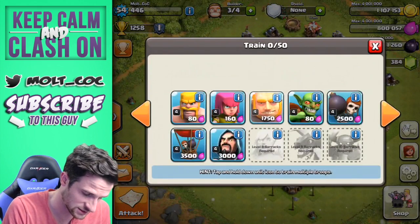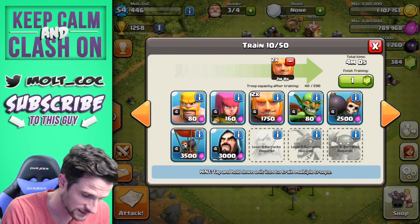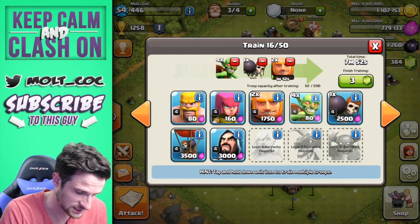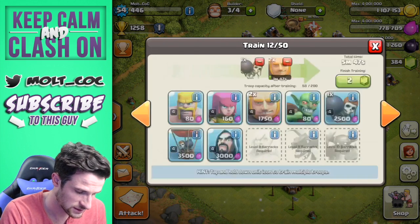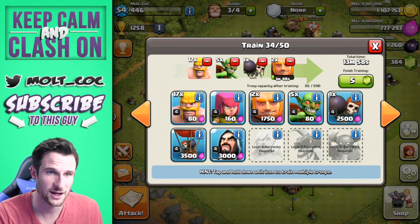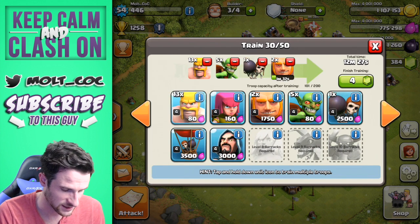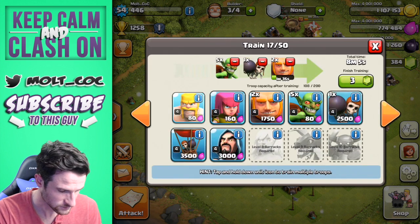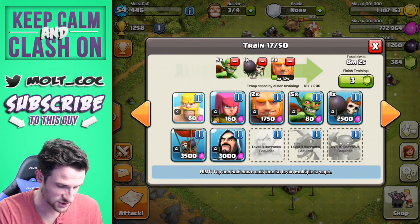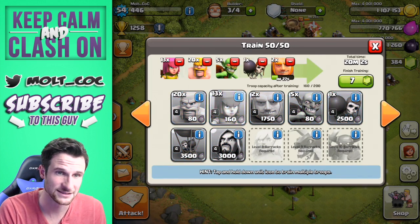Let's go ahead and retrain — two giants in each barracks, so eight total, then one wall breaker in each one as well. We'll do 20 goblins again. It's good to keep everything the same in your barracks because it makes it train up faster. We'll do 20 barbarians in each one, and then the rest will just be archers.